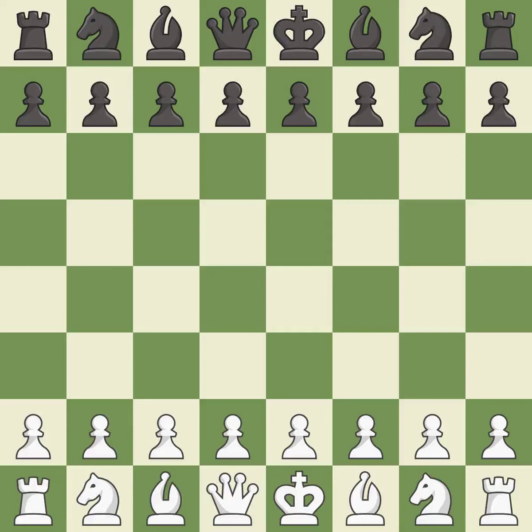Queen's Indian Defense, Fianchetto, Classical, Polyagovsky Gambit. Move 8: C6 9.CxD5 NxD5 10.NF5 NC7 11.E4.